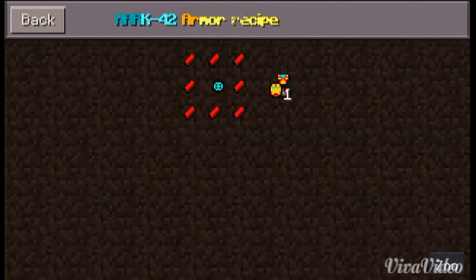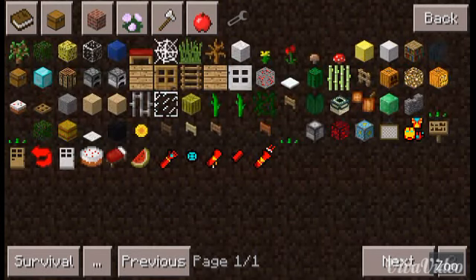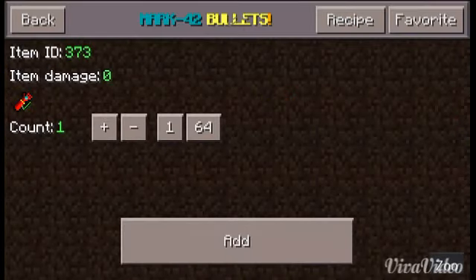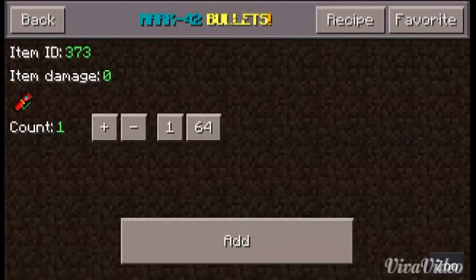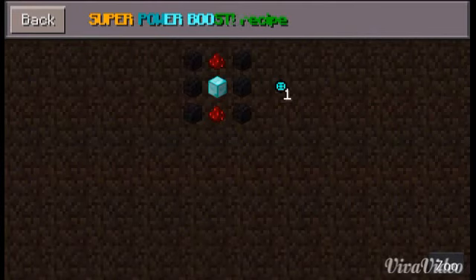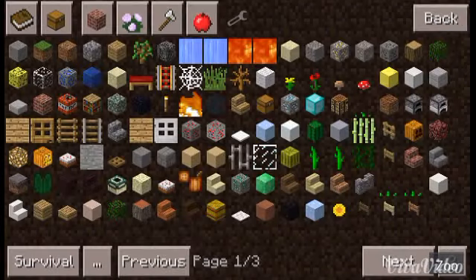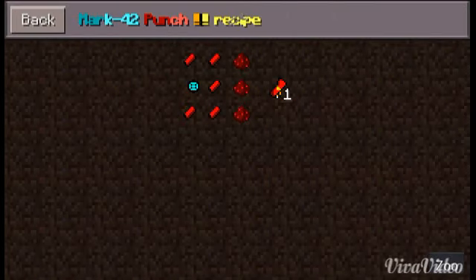Here are the armor recipes. If you're wondering what mod I'm using now, it's Advanced Too Many Items — I'll leave a link in the description on how to install this mod. It has many items. The Mark 42 bullets recipe is here, and the power core for Iron Man is here. The Mark 42 punch recipe is here as well.